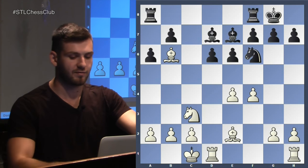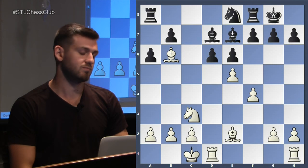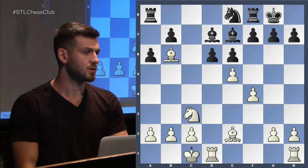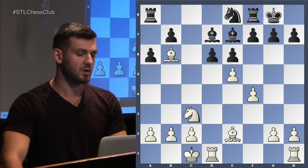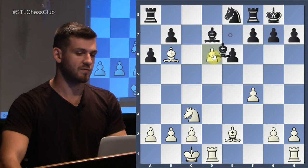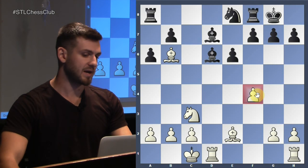What happens after E5, Knight E8? You have a few candidate moves. E takes D6 - what's the problem? If you take with the Knight after E takes D6, Knight takes D6, I can play Bishop C5 and you're going to lose a piece. So the best move is Bishop takes D6. Right now F4 is hanging - that's the detail you cannot miss. If you miss that, you're in trouble and Black has absolutely no problems.